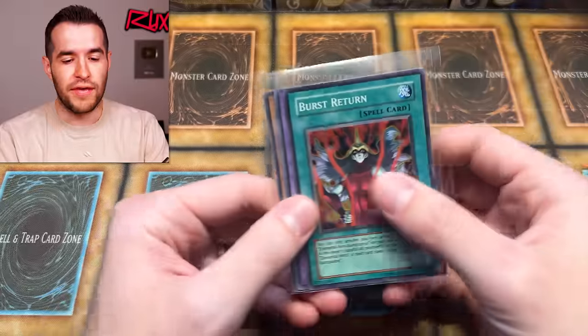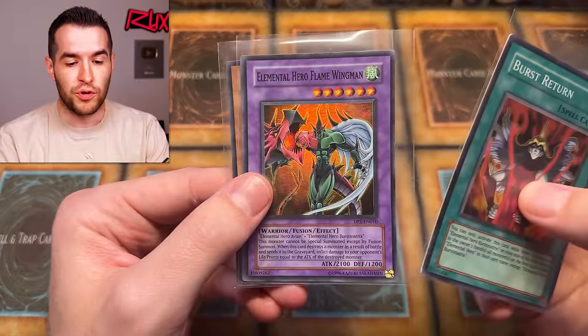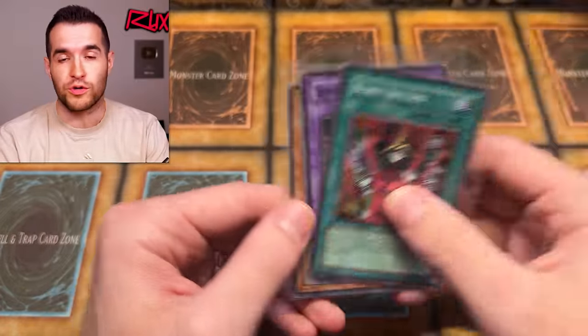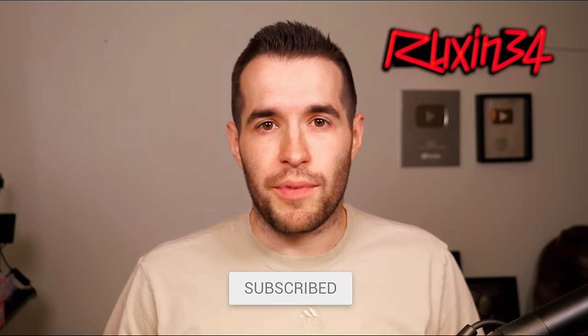Before we get into it, we have a giveaway. I'll be giving away this Burst Return, Elemental Hero Flaming Wingman from Duelist Packs GX, and Arm Dragon Level 10, also a Duelist Pack GX set. So just like the video, be subscribed with notifications on, and let me know down below what you're most excited about seeing in Legacy Week GX Edition.